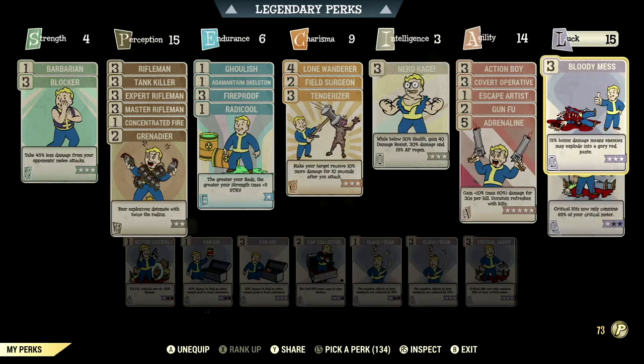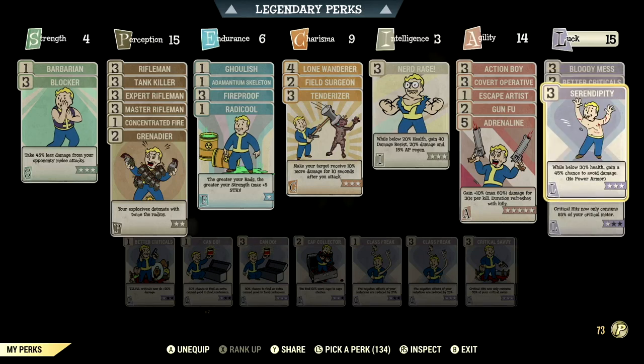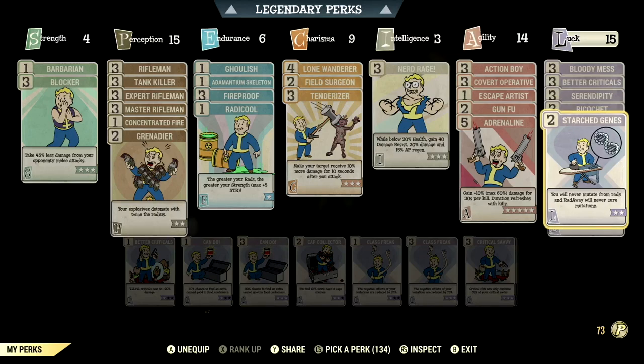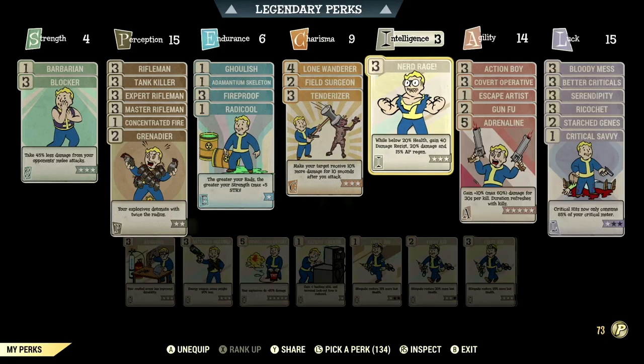Over in Luck we have 15, with Bloody Mess maxed out — 15% bonus damage, enemies may explode in a glorious red paste. Better Criticals maxed out — VATS criticals now do plus 40% damage. Serendipity maxed out — while below 30% health, gain a 45% chance to avoid damage, no power armor. Ricochet maxed out — 18% chance to deflect back some of your enemies' ranged damage, no PvP. Starched Genes maxed out — you'll never mutate from rads and Radaway will never cure your mutations. And Critical Savvy at 1-star — critical hits now only consume 85% of your critical meter. These are all the normal perk cards that make up my in-game Rifleman build.